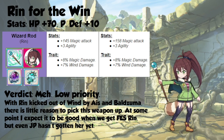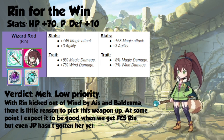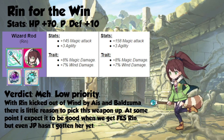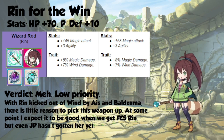Our resident raccoon lady gets 70 hit points and 10 physical defense. She also gets an additional 13 magic attack, and no magic damage or wind damage increase on that weapon. With Rin kicked out of wind by Eyes, there's not really any reason to trial her. I'm sure at some point it might be worth it, but I don't know when that will be. You can put this on the back burner for quite some time.